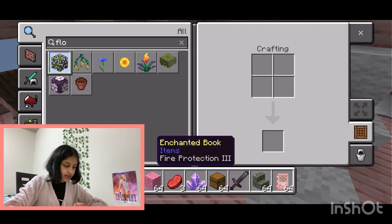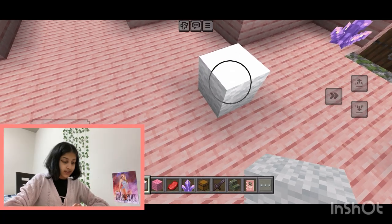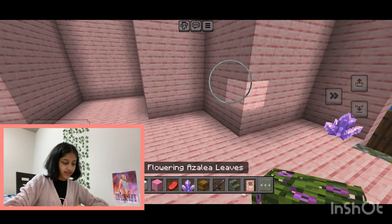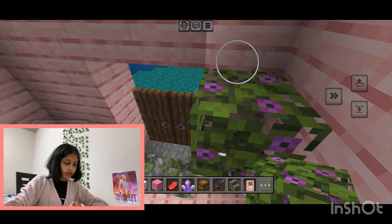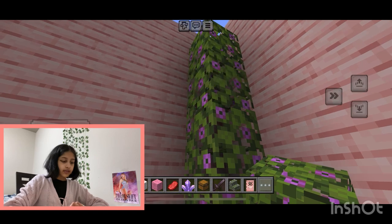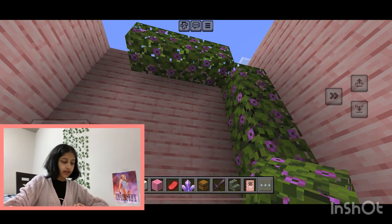Oh grass! Let's put some more grass in our house — we love just making our house into a garden apparently. Let's put some grass right here in our entryway. That is actually really nice and it does not look dumb at all, because I said so.